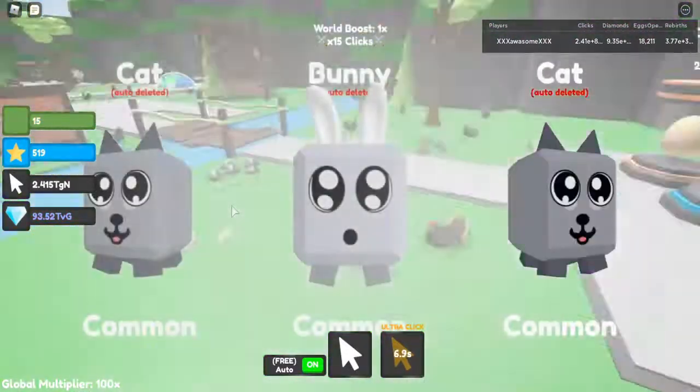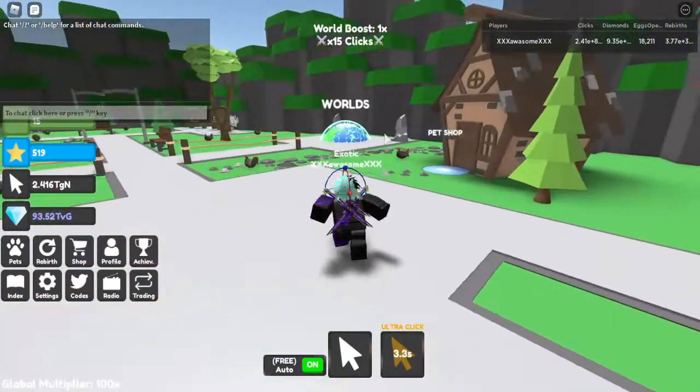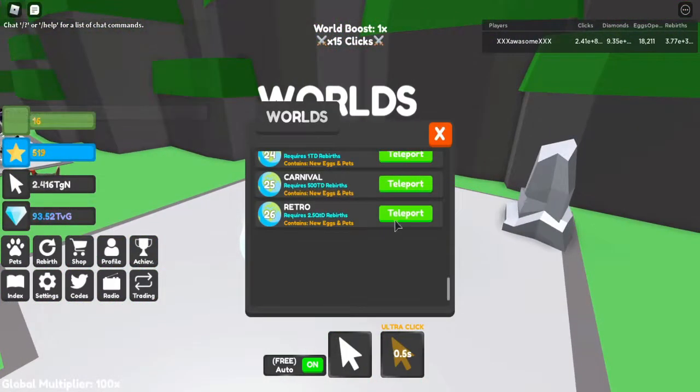Please go join my Discord and become a member if you haven't already. Basically, the point of the game is to click so you can get like an auto clicker or whatever. And if you guys get a cool pet, I would like to showcase it on the channel.